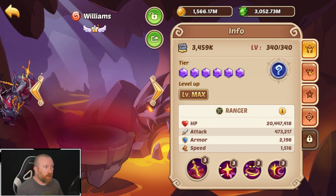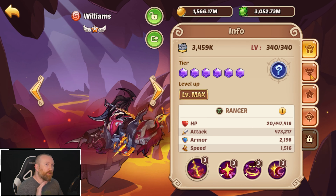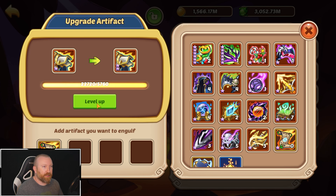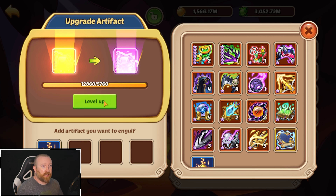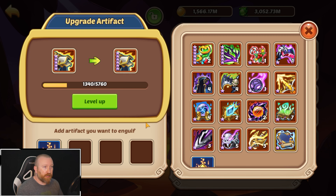His skills are pretty cool and we're going to be doing some testing with him. I was kind of hoping we had a Fearless Armor around here somewhere because that's usually a good way to test a hero out. Let's see what we got for artifacts here — we do have one Fearless Armor!